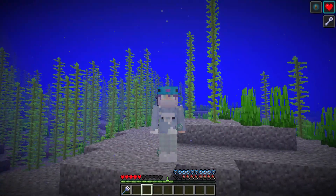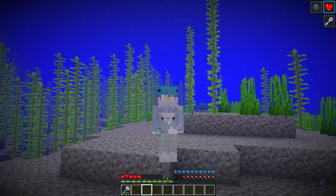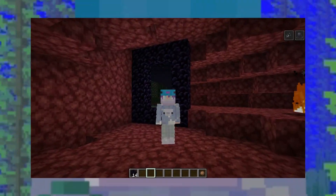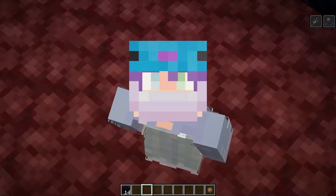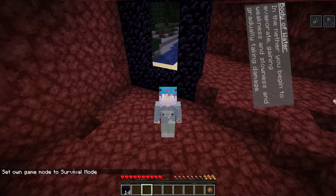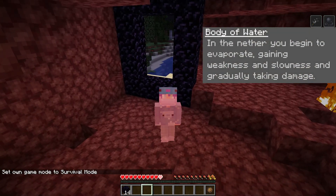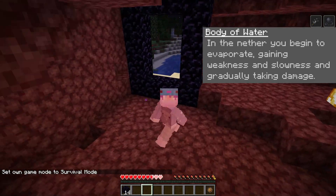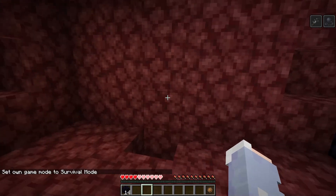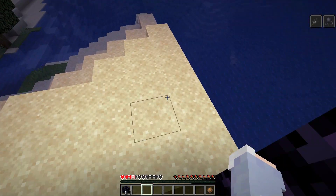That concludes all of your abilities — they are all passive. Now we're jumping into the cons, and there's not a lot of them but they are pretty drastic. Here we are in the Nether. You can see we have slowness and weakness, and that is because of the con Body of Water — in the Nether you begin to evaporate, gaining weakness and slowness and gradually taking damage.